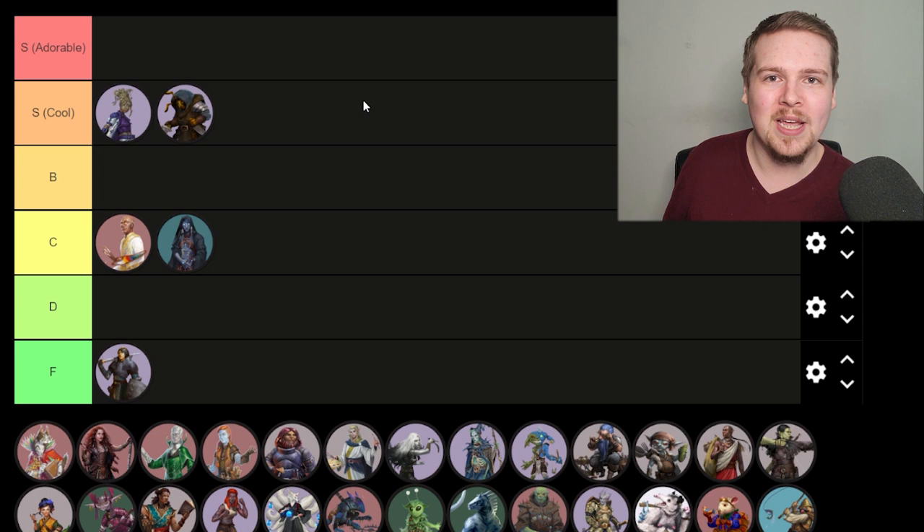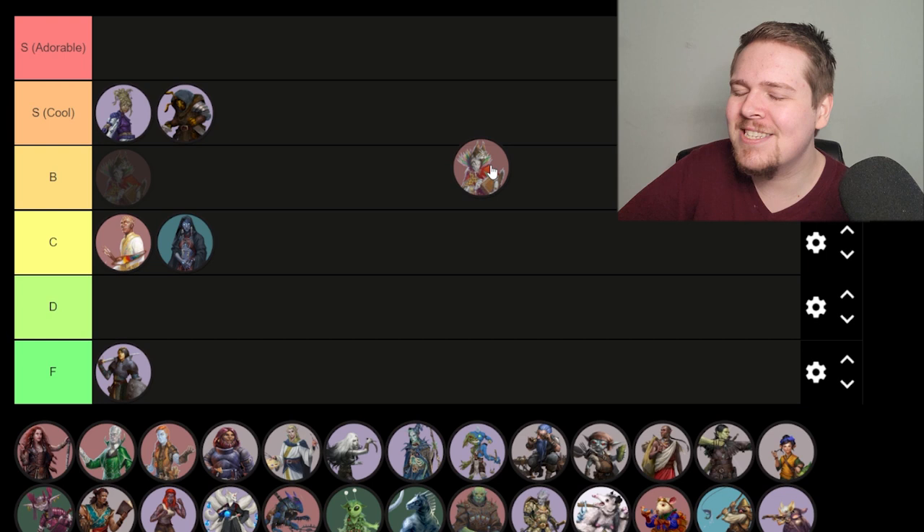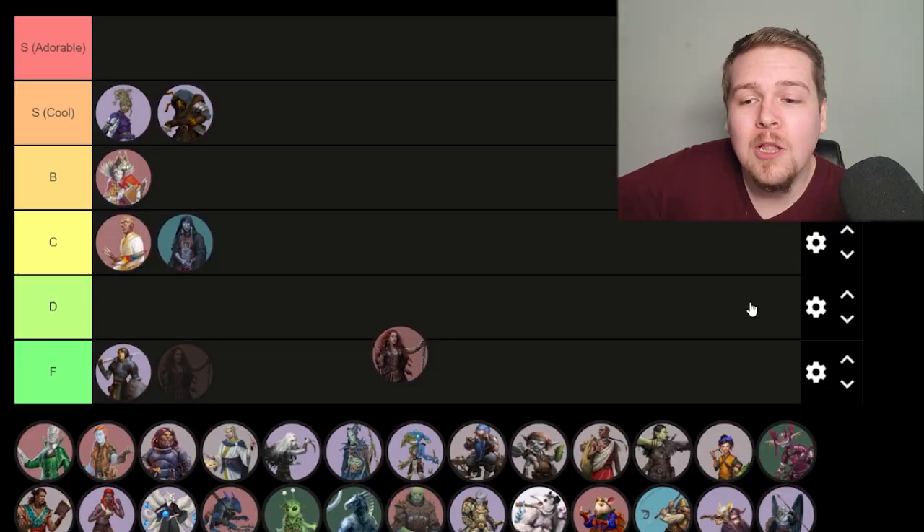Catfolk, also known as Amurrun. I have no problems with this ancestry, I really like it, I think it's done incredibly well. The flavor is there. My biggest complaint that's going to hold them in C tier and not S tier — why don't they have 35-foot movement speed, Paizo? They're cats. Cats are some of the fastest mammals on the planet. Why are Elves faster than Catfolk?